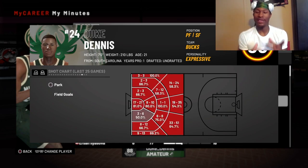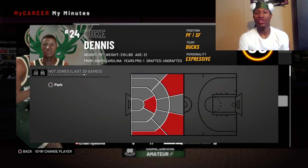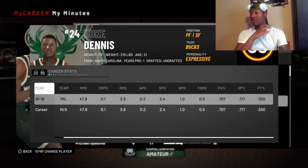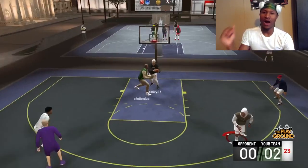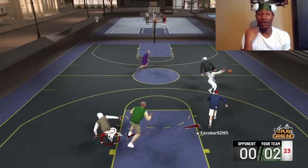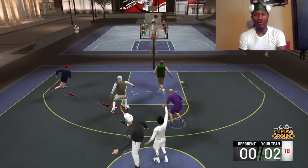Just like every other NBA 2K that's come out, in order to be a good legit shooter you need to literally have everything. You gotta have hot spots, you gotta have badges, you gotta have a good jump shot - you just gotta have everything. The best way to get your hot spots real fast is by getting takeover mode.